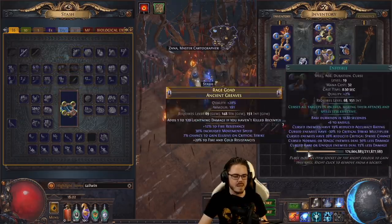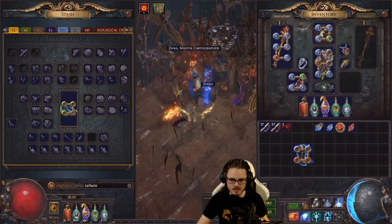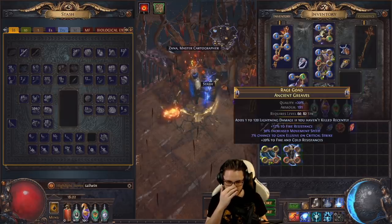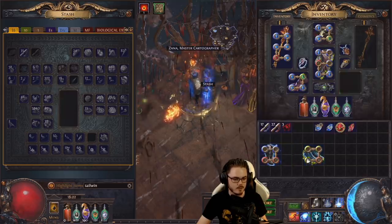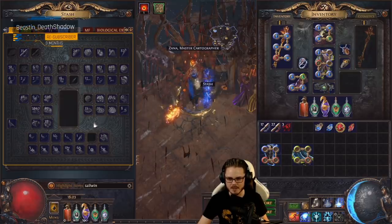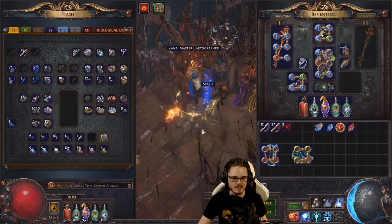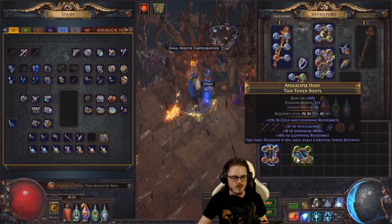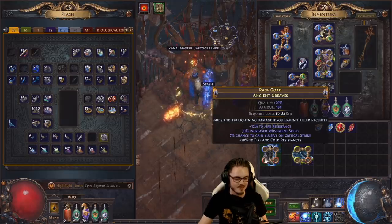Now it's time for the big peen craft. All right everyone, I need you to hold your breaths. We annulled off the physical-to-cold. I was about to do it the wrong way around — that would have been bad. I want 30 move speed, double res, life boots here. Or at least not five move speed or ten move speed.